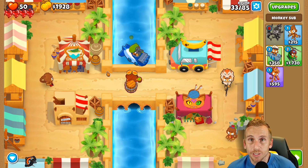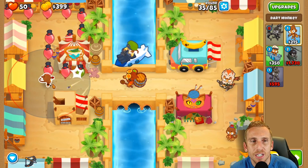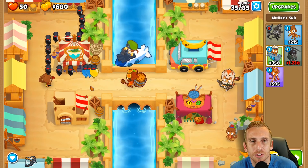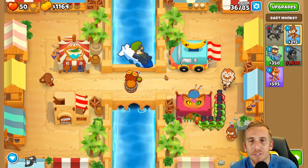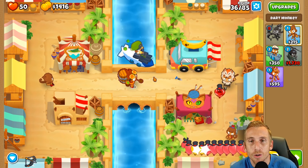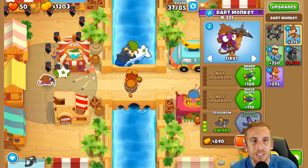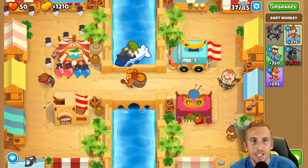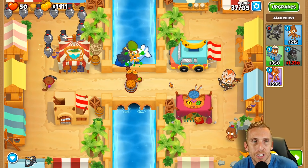I'm skipping ahead to when I get armor piercing. The range of the dart monkey is just out of range of the sub - you can only see a tiny bit of what the dart monkey sees. So we're going to have to get to that crossbow. I'm not sure if we're going to go crossbow first or ultra jug, but let's go quick shots and very quick shots for more popping power. We'll be fine for round 40 either way.